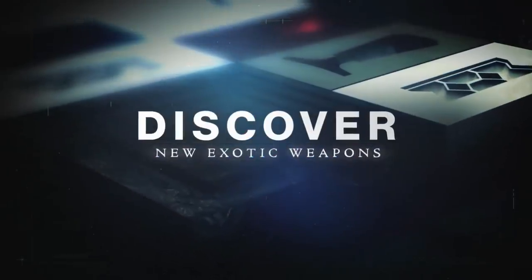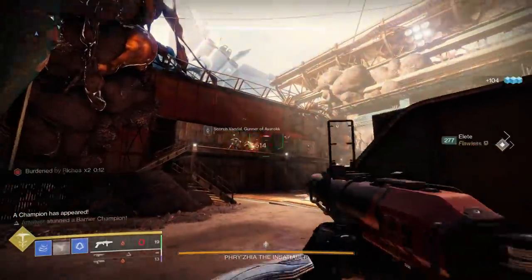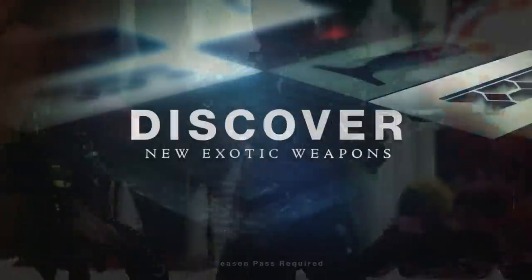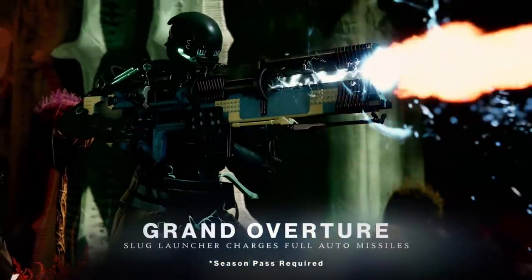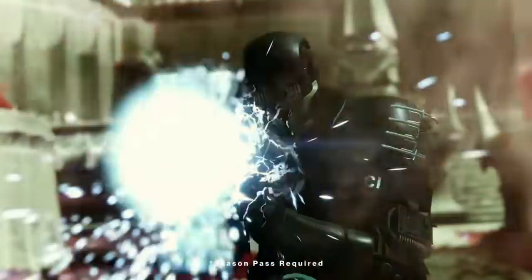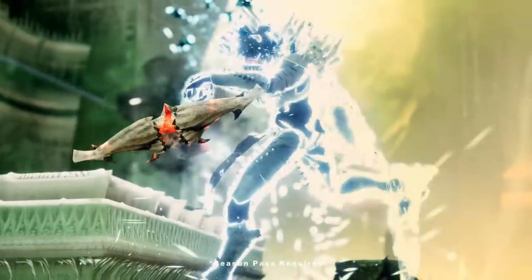Then we have a preview of some of the new exotic weapons coming in the Witch Queen. There was a little teaser trailer that got leaked early and I did a video on that, but this goes really in-depth into what these weapons are. The first exotic weapon we have here is the Grand Overture — it says slug launcher charges full auto missiles. You will also notice it says seasons pass required, and it doesn't say that for the other exotics. So this is going to be the Season 16 season pass exotic — the next season's version of the Lorenz Driver.